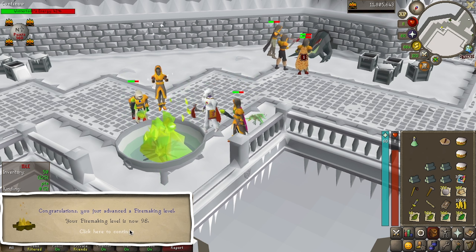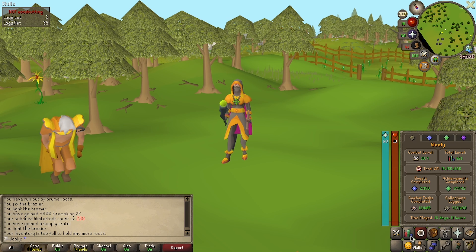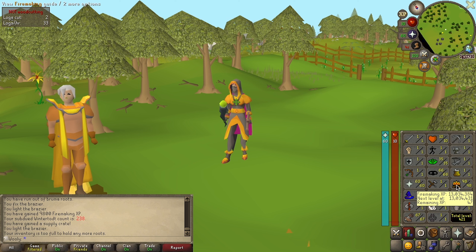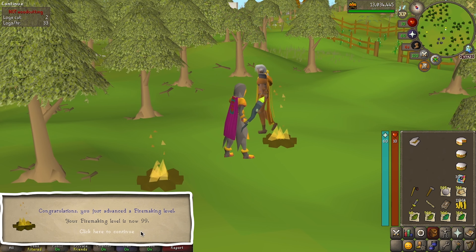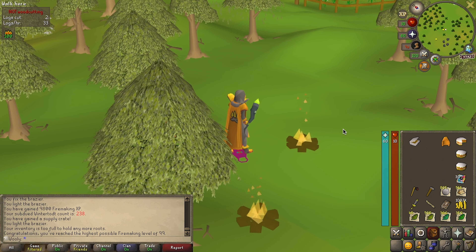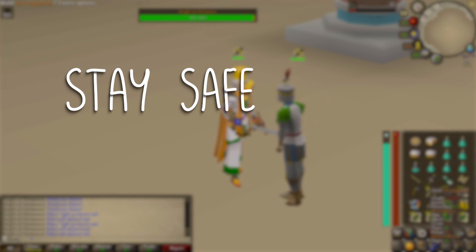And 98 firemaking - just one more. As you may have noticed, we've escaped Wintertodt. And with that log, we've hit 99 firemaking. We did get the outfit, but it seems our iron lock doesn't include Wintertodt. Eventually I'd love to complete the collection log, but for now there's more exciting things to do. Till next time. Stay safe out there. Stay you.